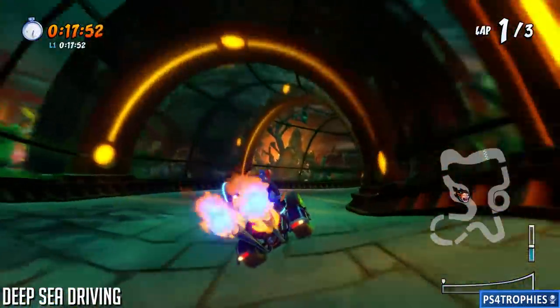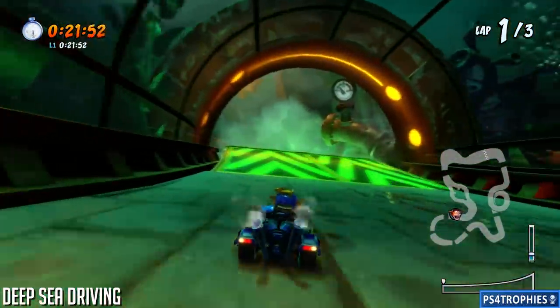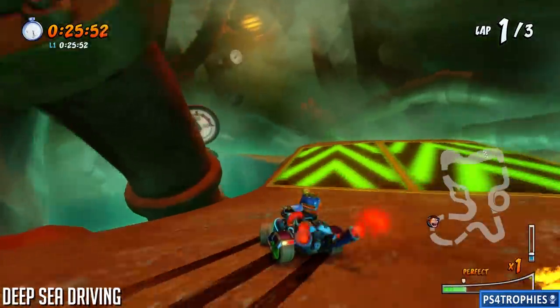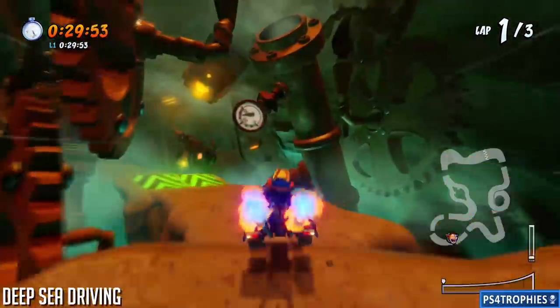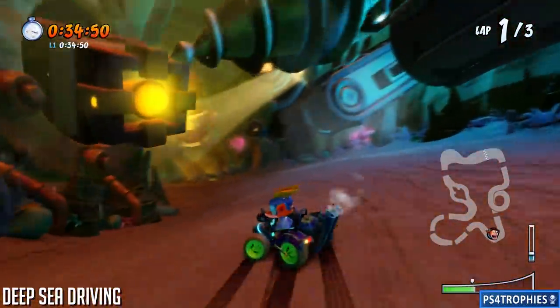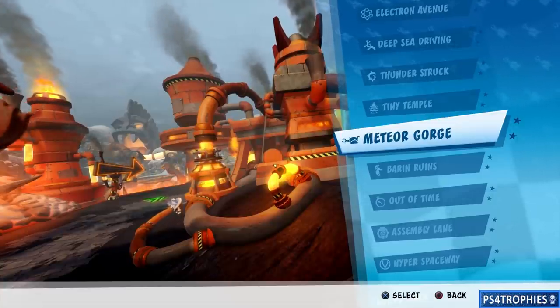Next up is Deep Sea Driving. Get to the room with the tentacles, go through the tunnel, and avoid getting hit by that spinning thing. There's going to be a series of boost ramps — one, two, three, and a fourth one. At the fourth one you can cut to the right to create your own shortcut.